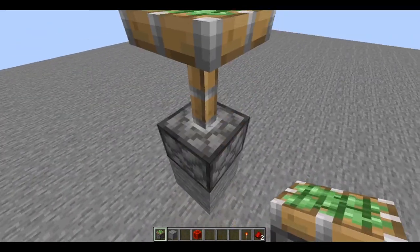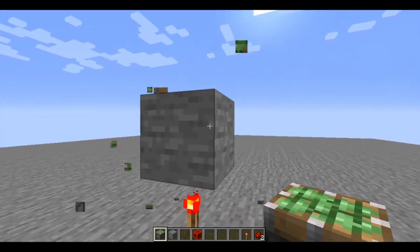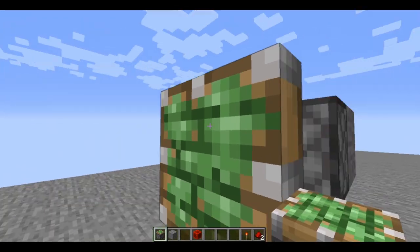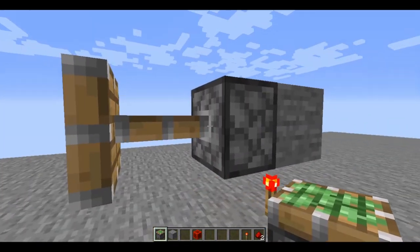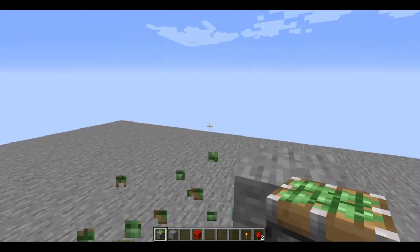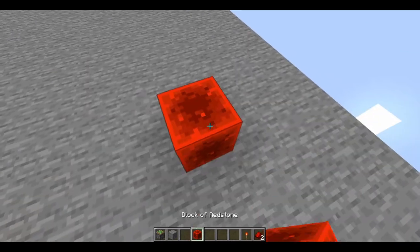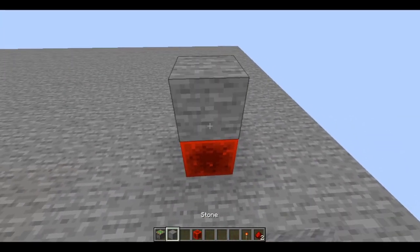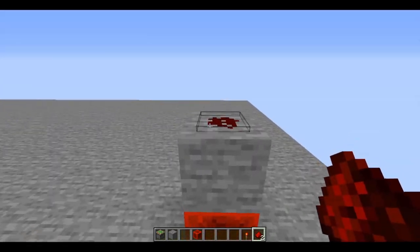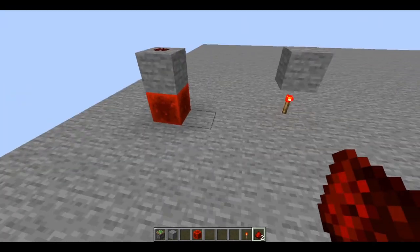And you can do it in any direction you want — the piston doesn't have to be facing the same direction. It could be sideways, here, and also on top. With redstone blocks, the power signal does not travel through the blocks — as you can see, this isn't being powered. That is very important because they act almost the same way.